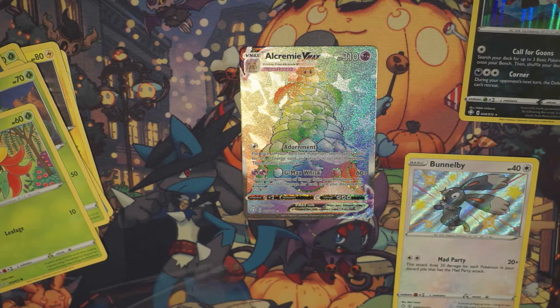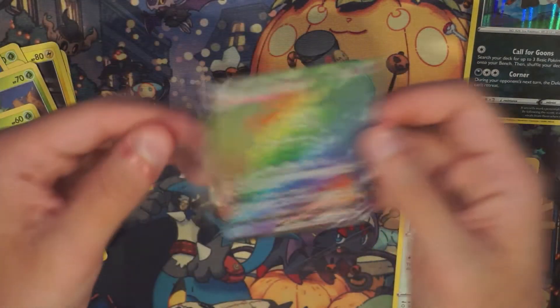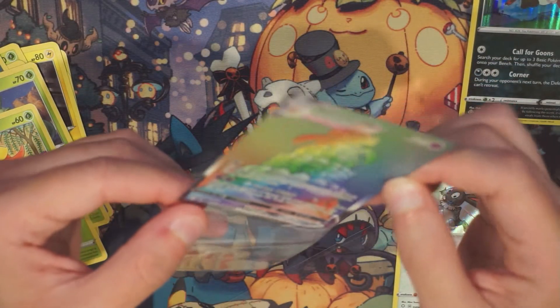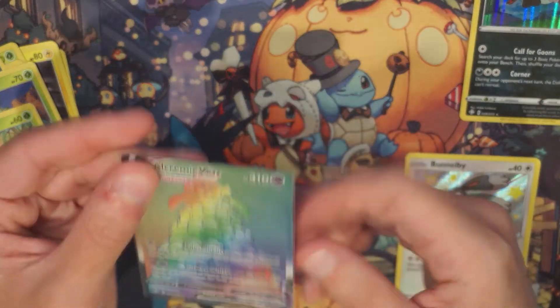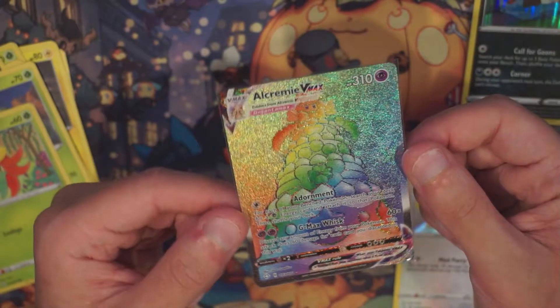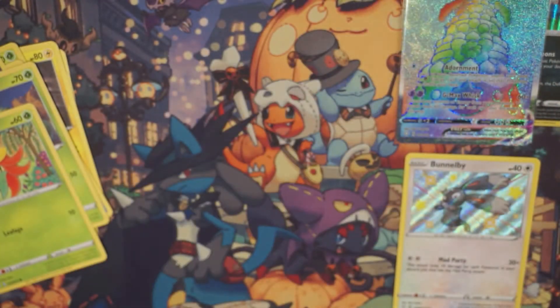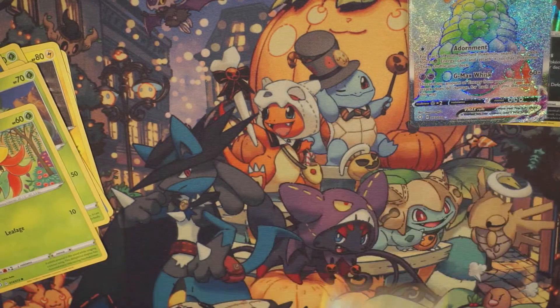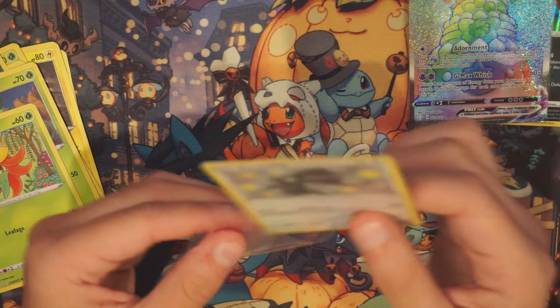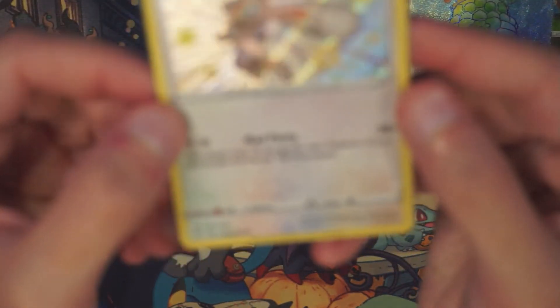Ella tries to pick boxes with like some weird third sense that it's going to be a really good hit. I just got a rainbow rare — normally my instincts are right, but today they failed me. This rainbow rare looks beautiful. If you guys don't know, the Alcremie regular version just becomes a giant cake — so that's amazing. That's my first time seeing you pull a rainbow rare.